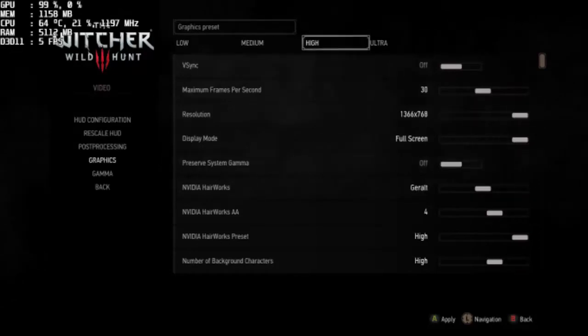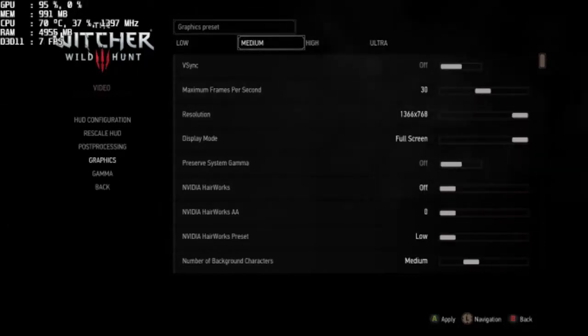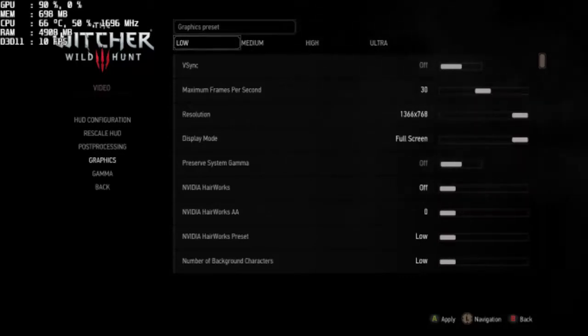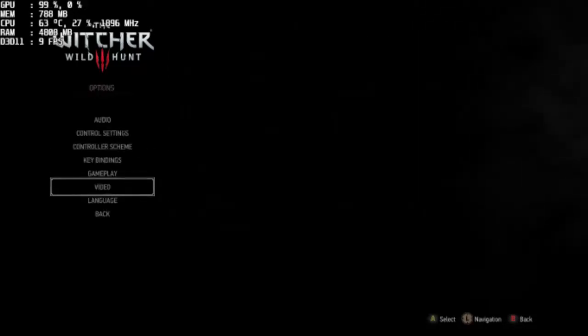Let's drop that down a bit — maybe high — and see if... oh, high gets you a whopping six fps. My gosh, amazing stuff already. Let's go to medium: a whopping eight, closer to nine. Interesting. Now on low we're getting closer to 10. It is there. Whatever, that's just me. Let's get into the actual game.